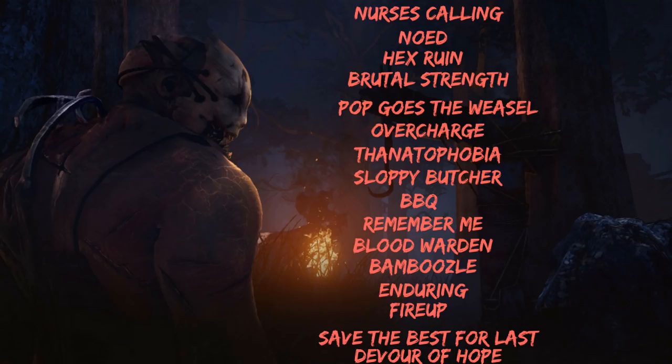Second, you'll notice certain perks like Iron Grasp, Agitation, Franklin's Demise, Lightborn, and Hunter's Lullaby are not on this list — not because they're bad, but because they tend to be situational. For example, Lightborn is useless if survivors don't have flashlights, and Franklin's Demise is useless if survivors don't have items. These are also great perks on every killer, not trapper-specific.